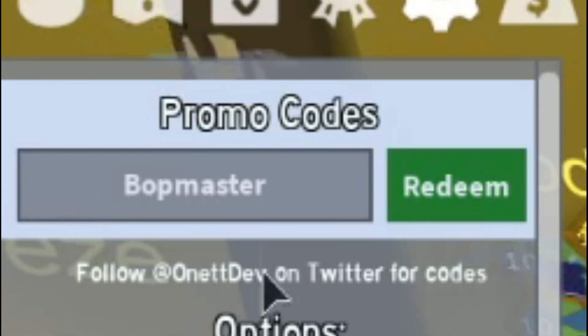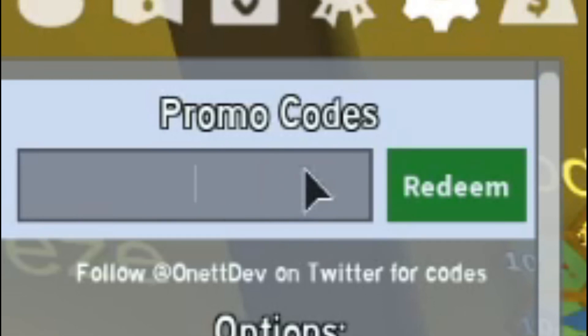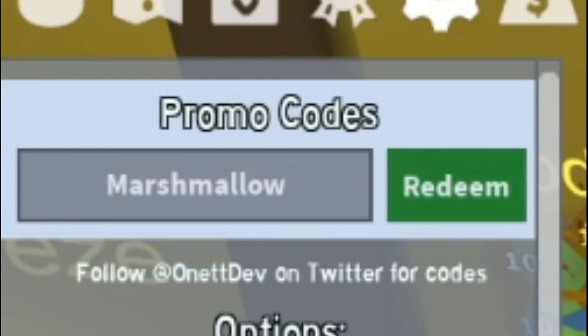Then guys, you have code 38217. Then code Wink. Then you have the code Clubbean. After that, guys, you have the code Gumdrops for Signs. Then code ClubConverters. After that, guys, you have code Marshmallow. Then code 500ml.